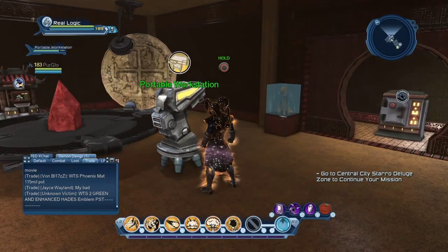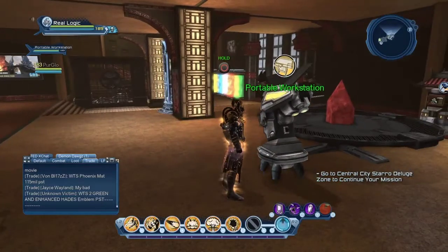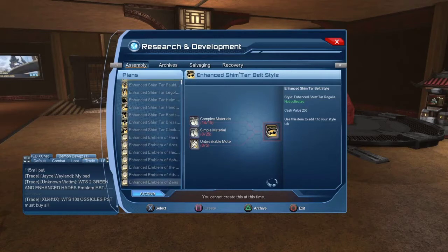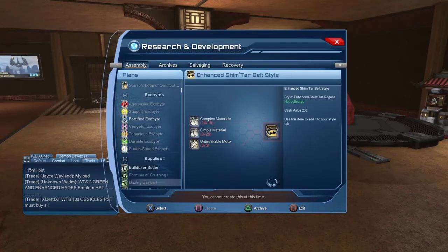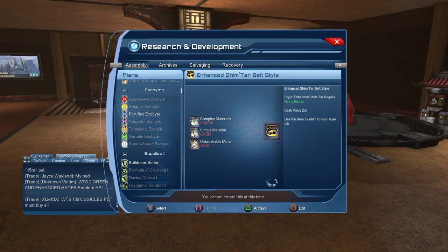I just pulled out the portable workstation. You can find portable workstations in the marketplace — they are Research and Development items found on the right side of each wing. These are where you make exo bits.